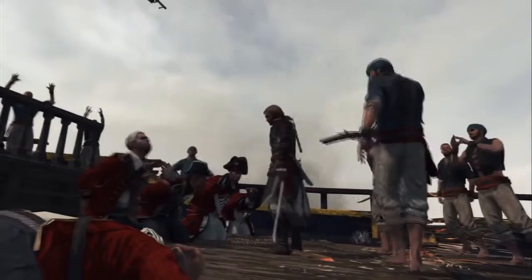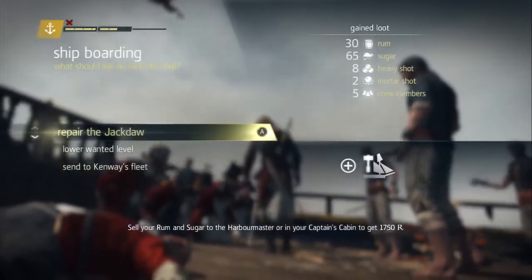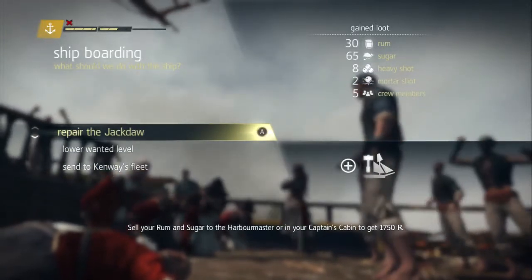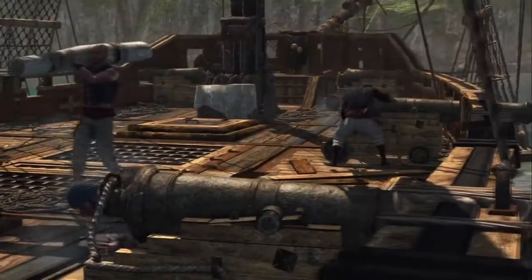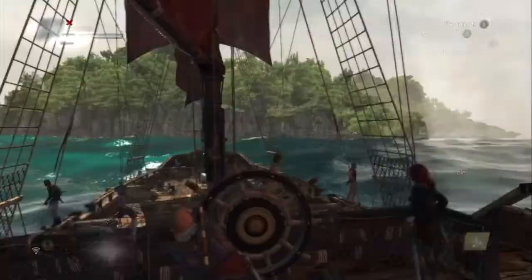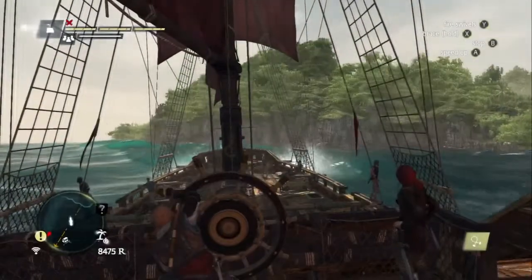When you've destroyed the ship they all surrender, as you can see, and you'll get a choice: you can repair your ship, send it out, or lower your wanted level. You can see on the top left that's my repair gauge, and on the right is what I've got. I had five crew members and lost about four, so I'm going to repair my ship. Now we can get away.